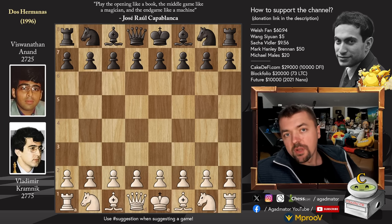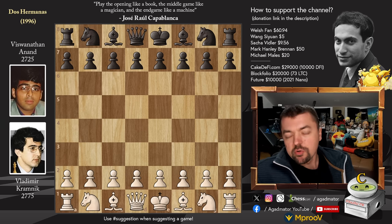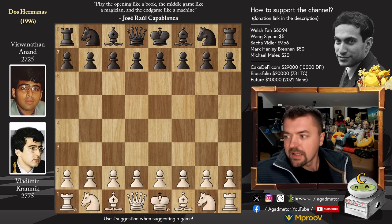Hello everyone and welcome to another very exciting game, also from the Dos Hermanas tournament of 1996: Vladimir Kramnik vs. Vishwanathan Anand. In the previous video I said that Kasparov and Anand both finished half a point behind Topalov and Kramnik, so I thought we should best explore a couple more games.